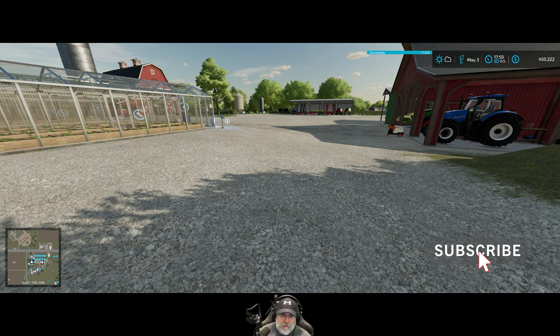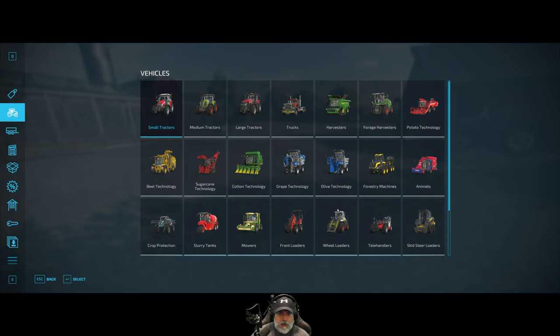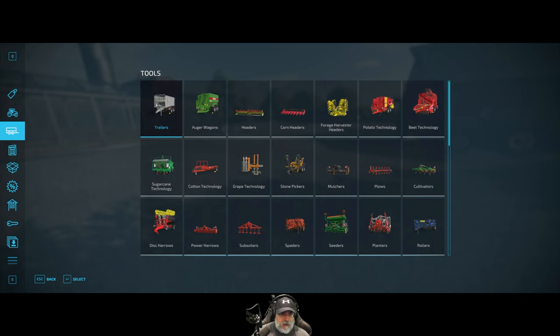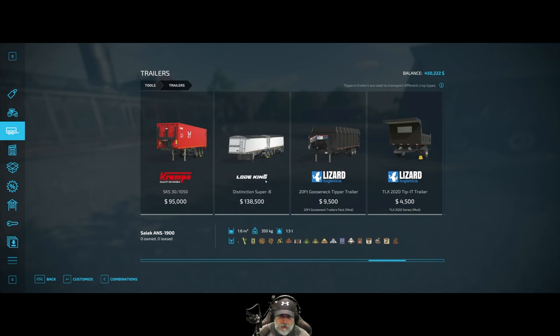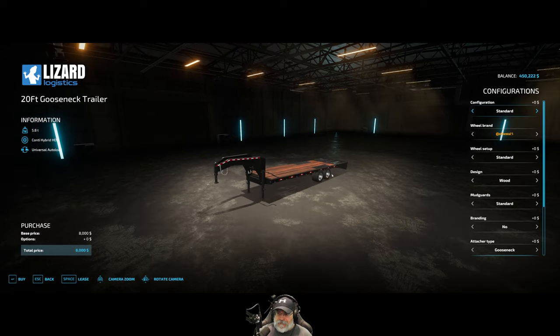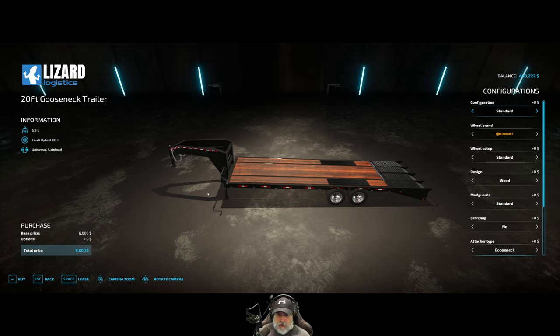I went ahead and got that gooseneck trailer I was talking about in the last episode, off the mod hub. I'm not 100% sure if this will work with Universal Auto Load — it's supposed to have an auto load feature but I'm not sure if it'll work. There it is right there. This is a really nice trailer. It's a gooseneck, which means we can put it on our pickup truck, and I really like it.